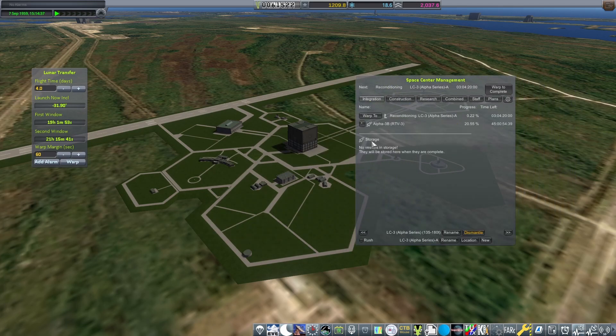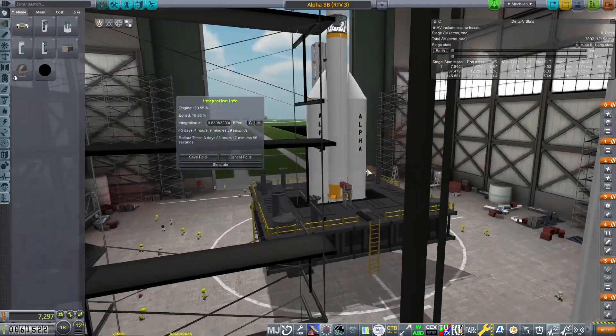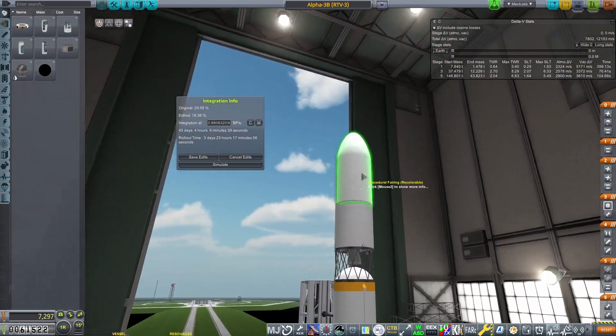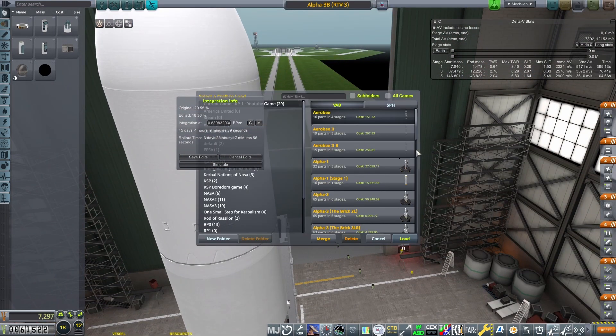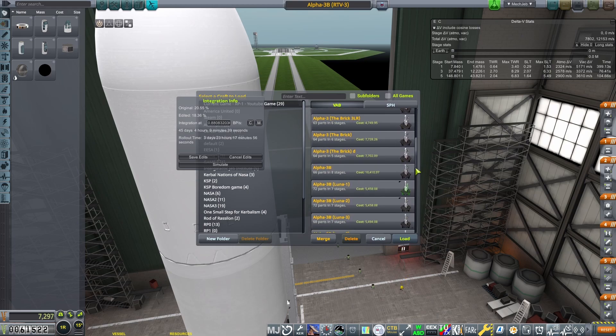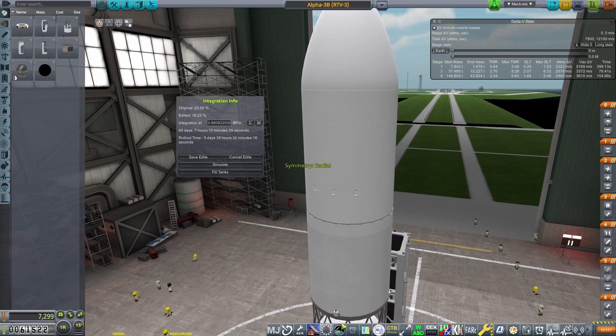So where did we last leave it? We're currently building the Alpha-3B RTV3. After some failed attempts to reach orbit and return a vehicle to Earth, we're now on the third iteration of the launch vehicle and test vehicle. We need to complete this to obtain enough science to unlock the necessary research to send a human into space. Unfortunately, we are not yet able to do that until we complete this mission.